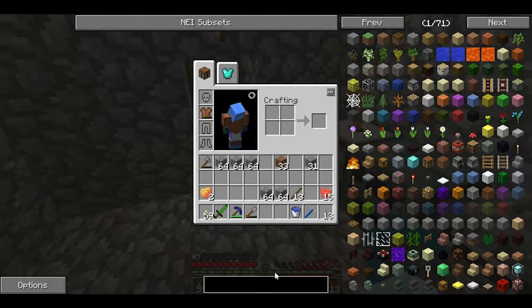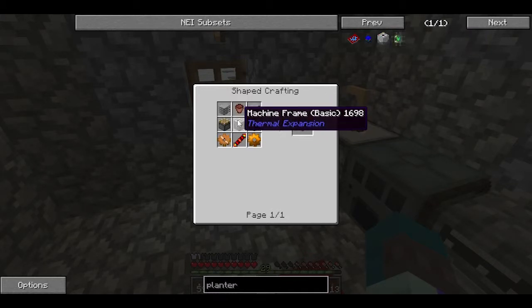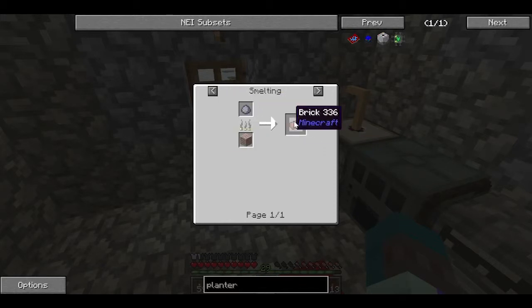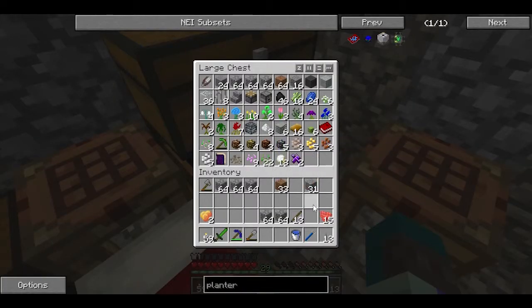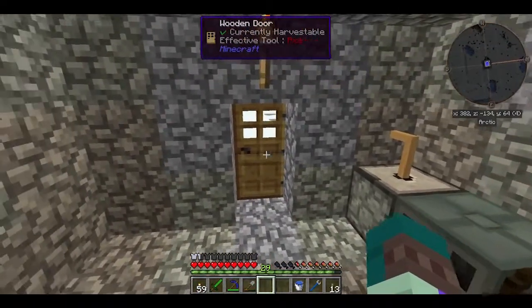Now that I got iron, let's make a planter because I want to automate the thing for my trees, you know? This is going to be fairly easy as you can see. Oh, I need clay. I don't have clay. Okay, well, I'll be back when I find clay.